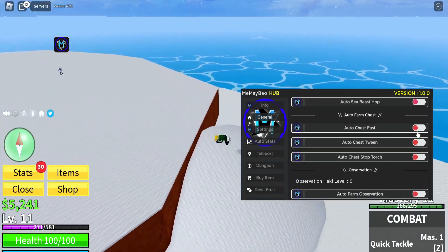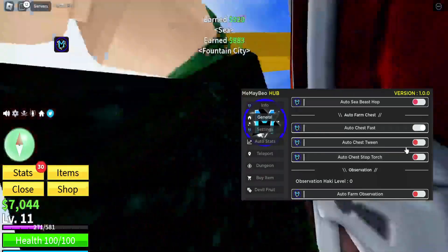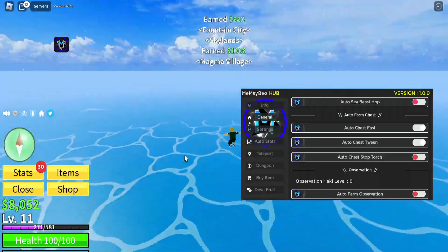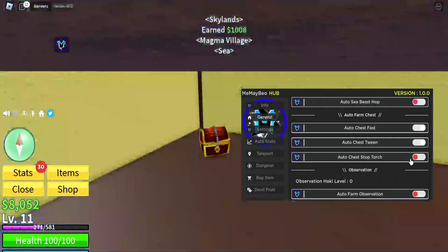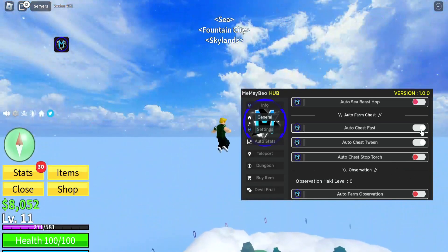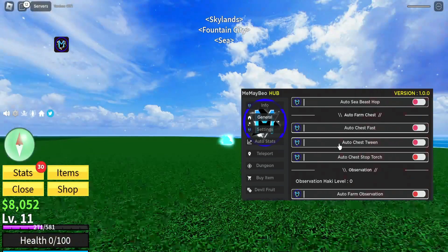Then there's auto farm chest — you can just farm chests, just like that. There's also chest tween which I think does multiple chests, and auto chest stop torch. These are all the chest-related farming options. Let's turn this off and reset.